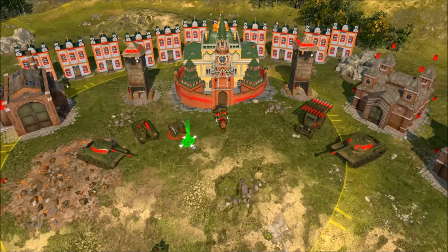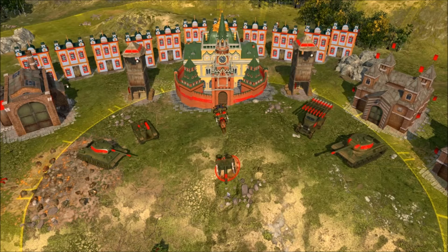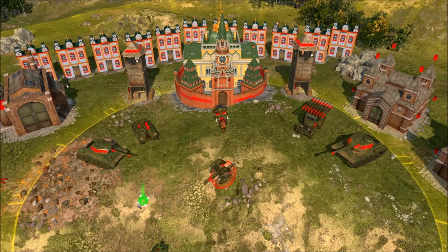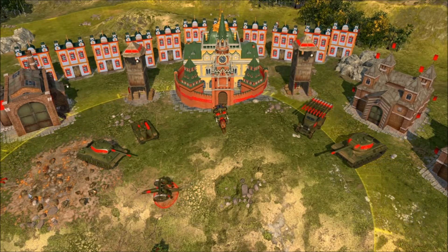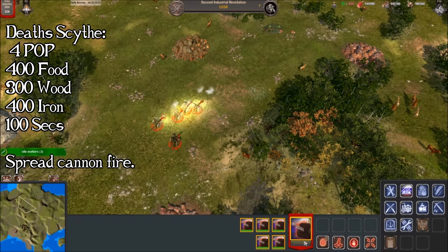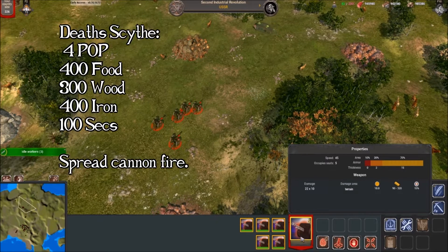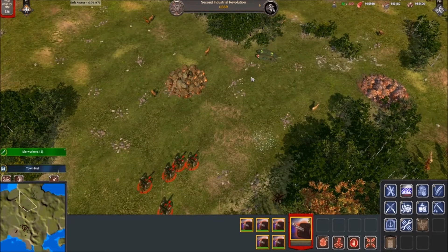Moving on to our cannon from Industrial 1 - the Death's Scythe. Very similar to the Turkey cannon except they shoot a spread of bullets to affect all units in that radius. This is going to be extremely effective against all types of units, although their damage against tanks is not that great. I think you need some Red Devils or soldiers just to back these guys up. If you have a stack of them they can take out a lot of units very quickly.